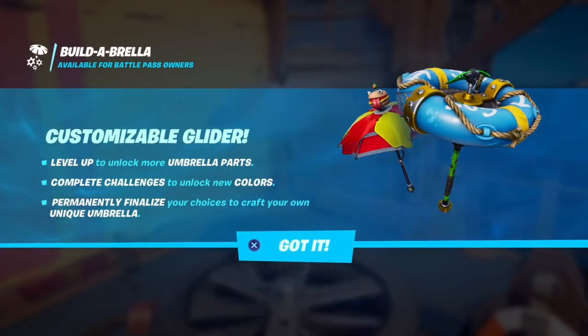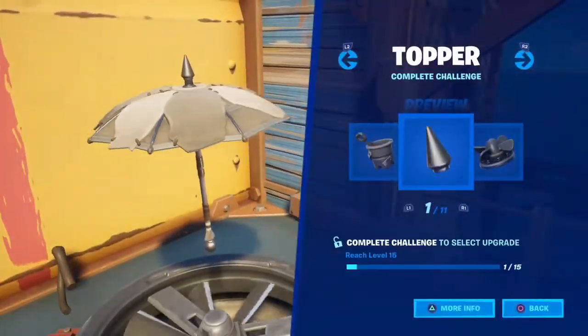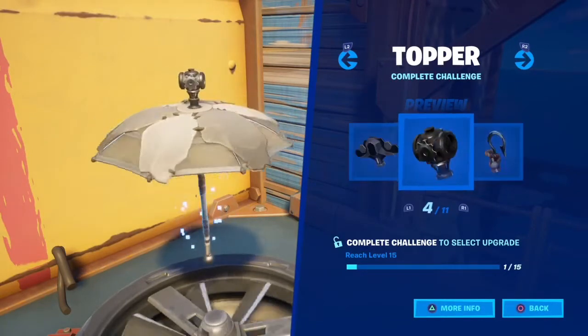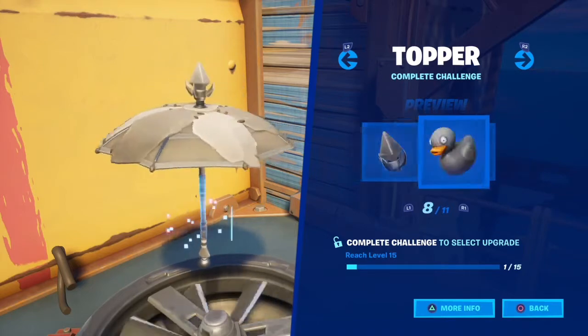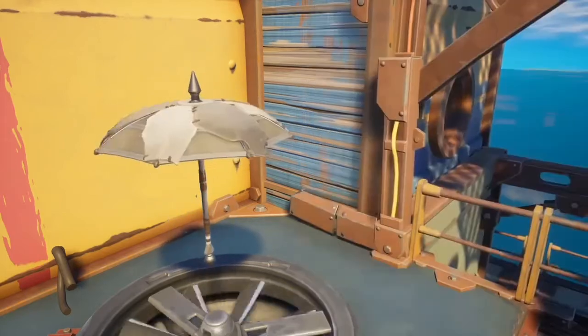And there's your Builder Brella — customisation glider. Level up to unlock more umbrella parts. They're actually looking pretty cool. Complete challenges to unlock new colours. Permanently finalise your choices to craft your own — so that's one thing that's kind of annoying, you have to make it permanent, you can't really change it. But it's pretty cool. It kind of looks like a dinosaur, I'm using that.